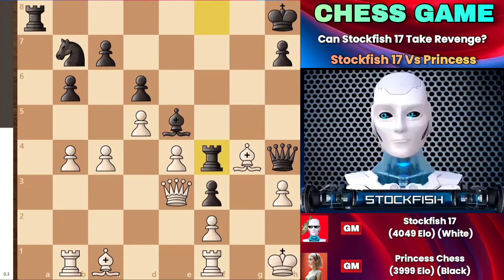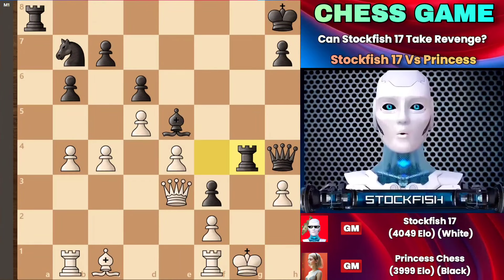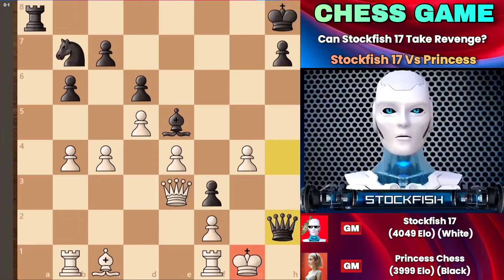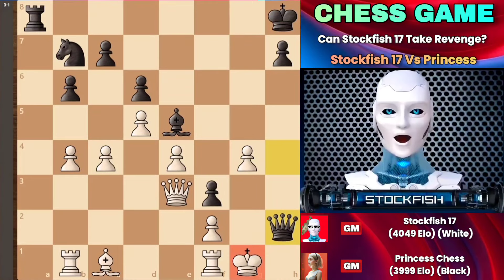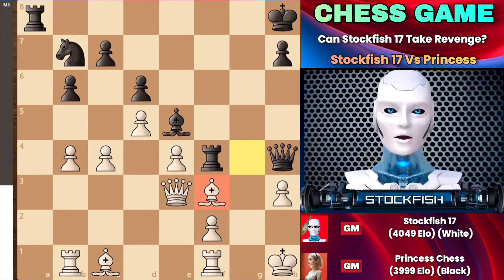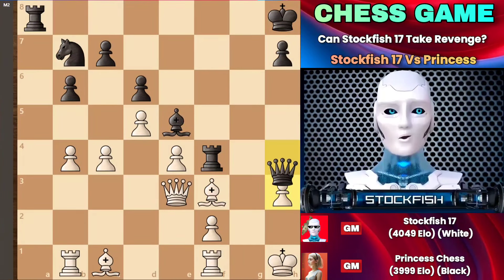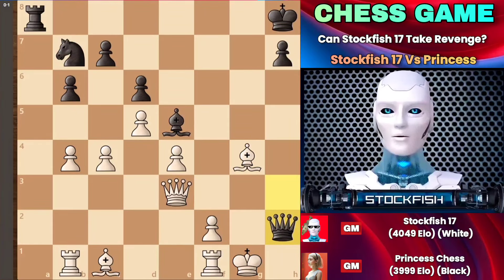If you are white and think that king to G1 can protect your position, that's foolish — because rook takes G4, and after capturing, queen to H2 leads to checkmate, and the game would be over. Similarly, if you dare to capture the pawn on F3, after queen to H3 check, followed by rook to G4 and queen to H2, it would also lead to checkmate and the game would again be over.